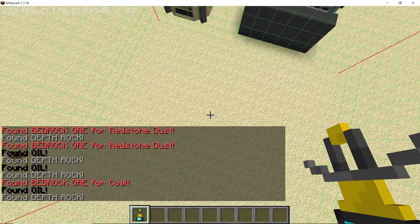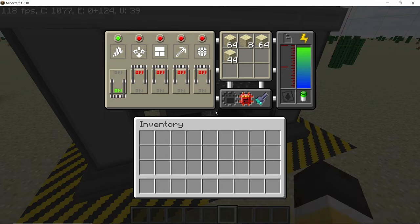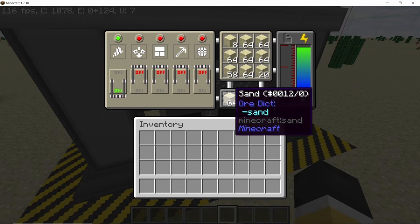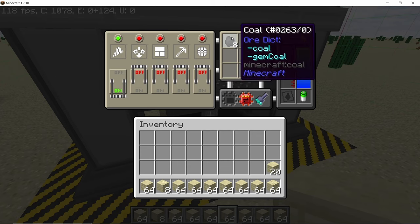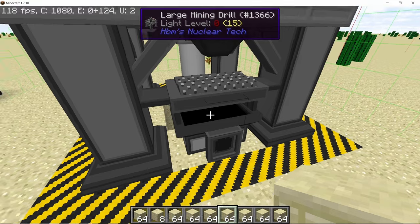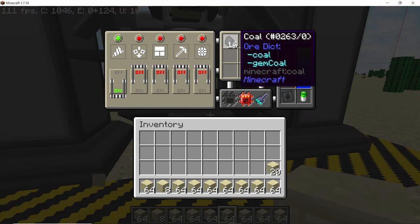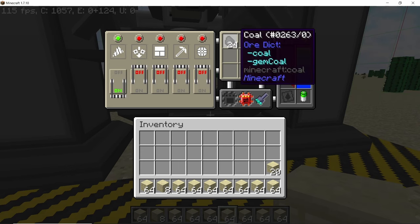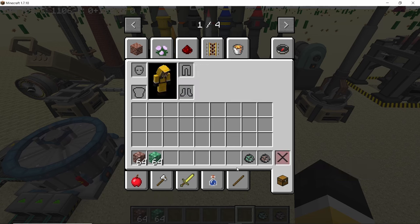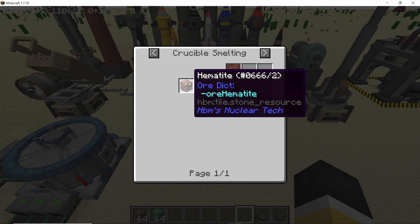Coal bedrock ore will now give double the deposit — 8 coal ore every time an operation completes. With a drill using a speed 3 upgrade, the first operation yields 8 pieces of coal, and each subsequent operation continues in increments: 16, 24, and so on. That's double output for coal for your thermal power plant.